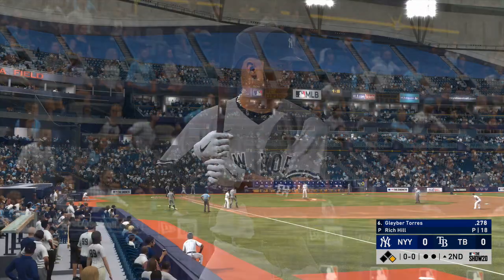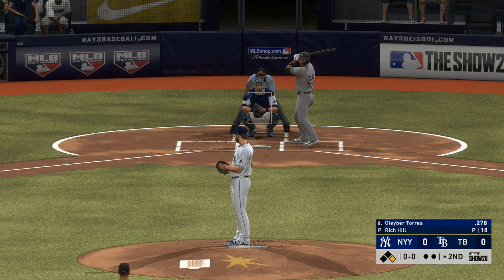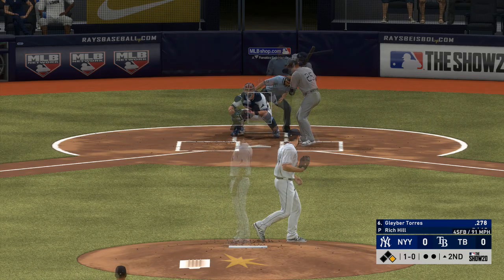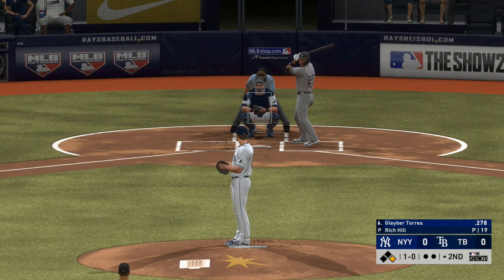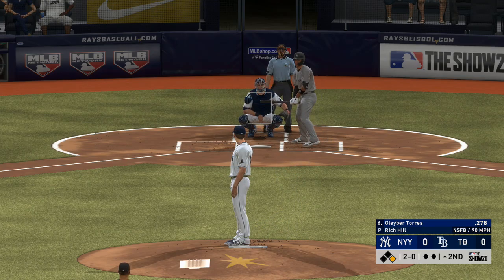Now to the plate, Gleyber Torres. He'll get to take his first cuts here. From the belt — kicks and deals — just off the outside, and it's 1-0. Lays off again and it's 2-0.